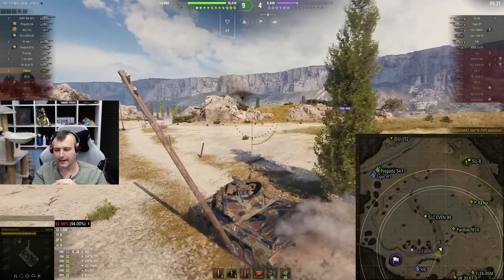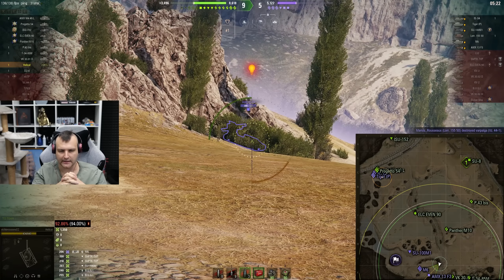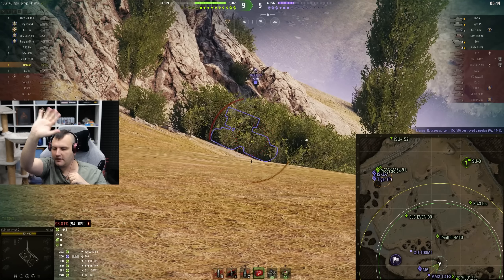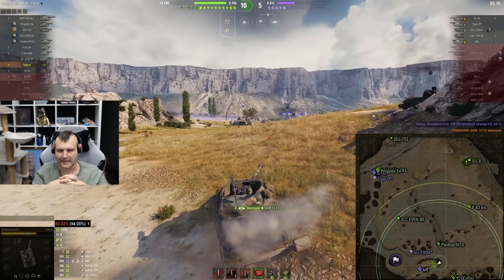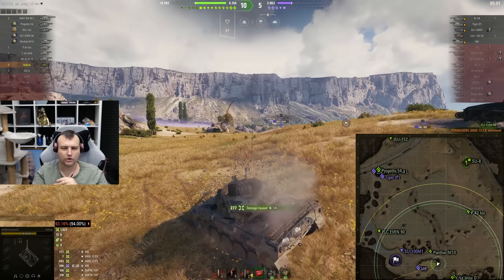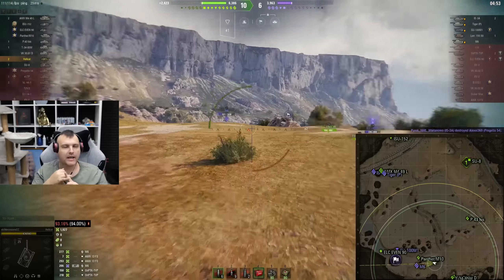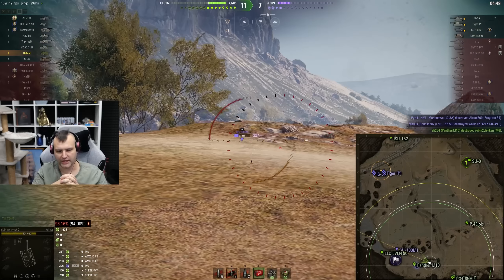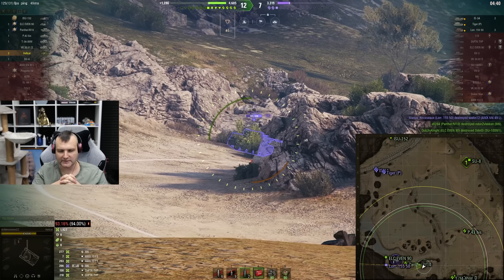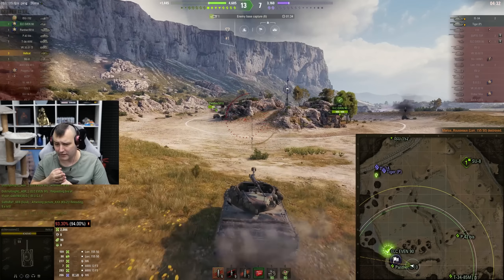Shrek is a tier 8 tank destroyer, so that experience is always good and welcome. We have APCRs loaded but spot an ARTA, so I instantly load standard high explosives - 293 in the face. We wave at the ARTA and he looks angry but we are not intimidated. We hit the M6 who is not paying attention. Sitting on 1,900 damage as a bottom-tier tank, I am feeling pretty confident. We get the ARTA kill as well - that is 3 kills and over 2,000 damage, hip hip hooray.